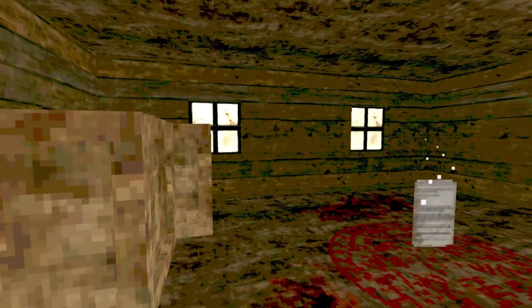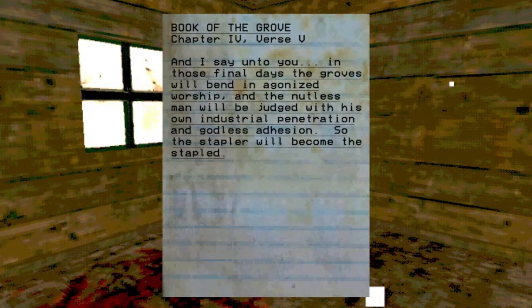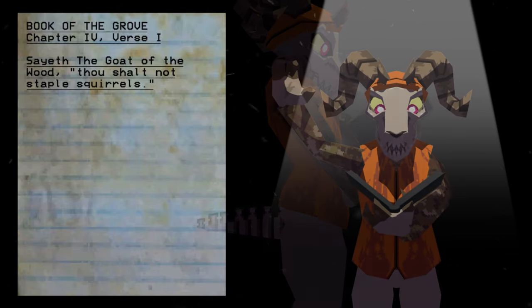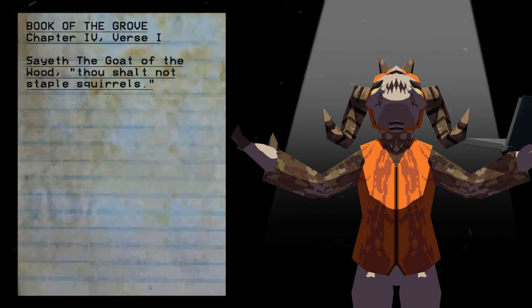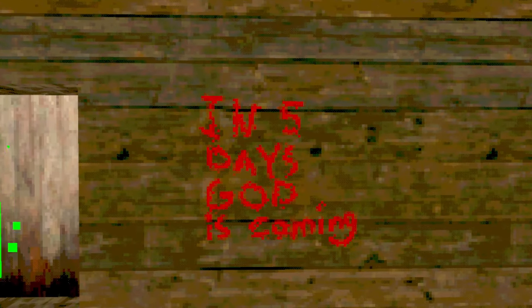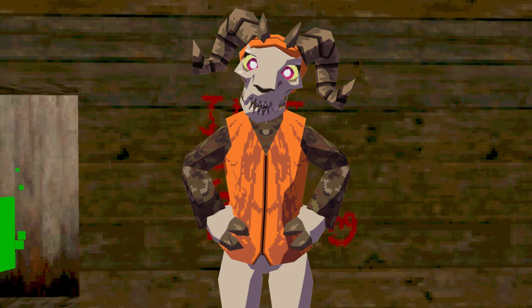Your house is an empty, desolate pit with only a bedroom, a dining room, and a few plates. There's a reading room with a blood-smeared ritual on the floor, and with every new day, a fresh passage from the squirrel bible can be read. Day 1, Book of the Grove, Chapter 4, verse 1: 'Sayeth the goat of the wood — Thou shall not staple squirrels.' By the exit of your house, a piece of text written in environmental storytelling blood can be seen: 'In five days, God is coming.'